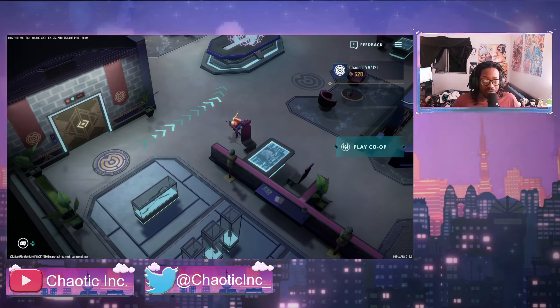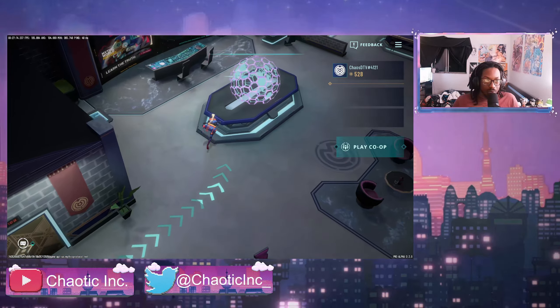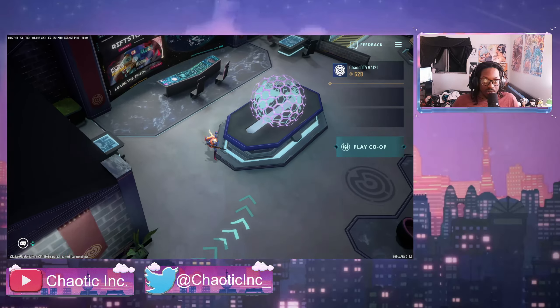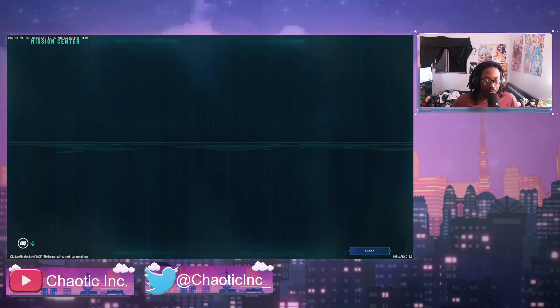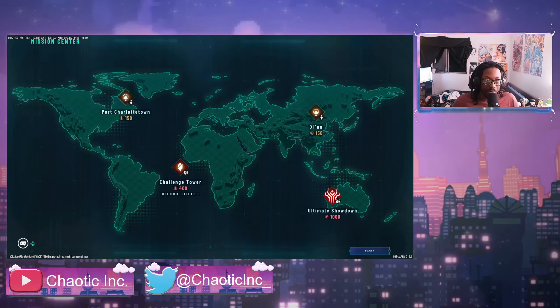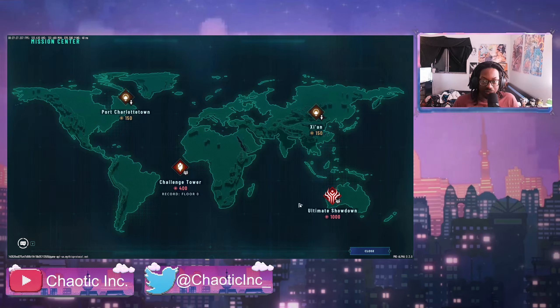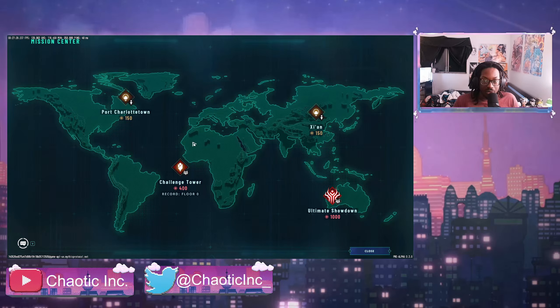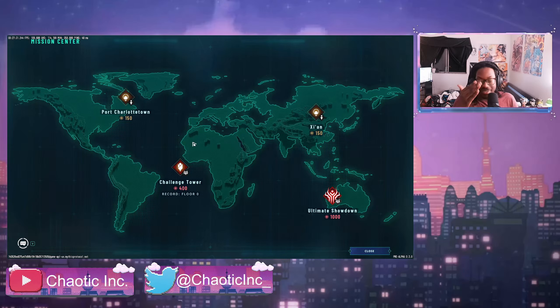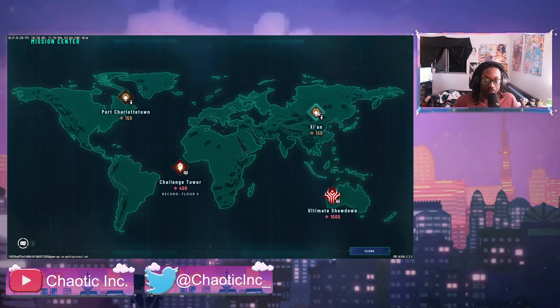I haven't run into any bugs other than that sub-menu issue — like even when I'm picking a mission I can't do anything with the controller, I have to actively use keyboard and mouse. Nothing wrong with that, it's to each their own. Some people care about it, some people don't — just a little thing I wanted to note. I'm going to try out the Xeon mission so you guys get a feel for it. I just played Port Charlottetown, now I'm going to play Xeon. I wonder what the actual roadmap for Riftstorm is — this game is definitely fun, especially with the co-op, three or four player co-op, playing with your friends.